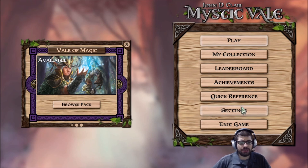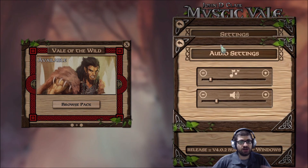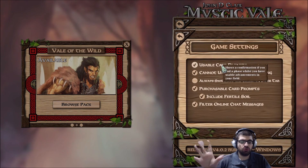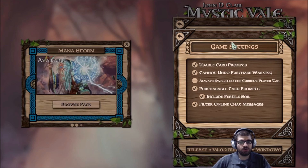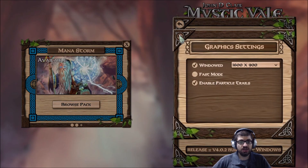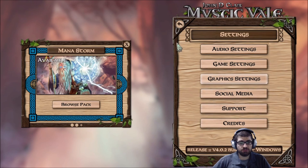Here's a look at the main menu settings. You've got audio settings here — if I'm going too quickly, I apologize, just freeze frame it as always so you can see things in better detail. Graphic settings here, and we've got social media, support, and credits.